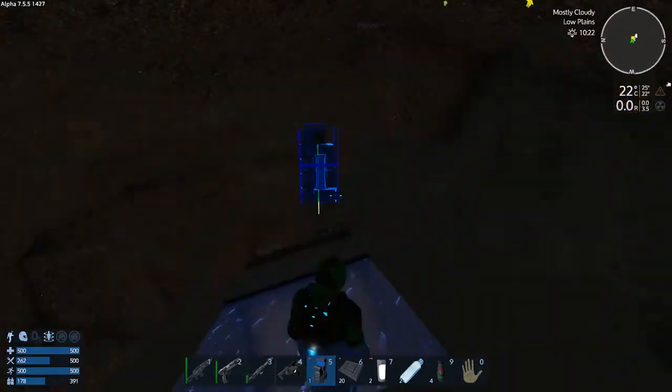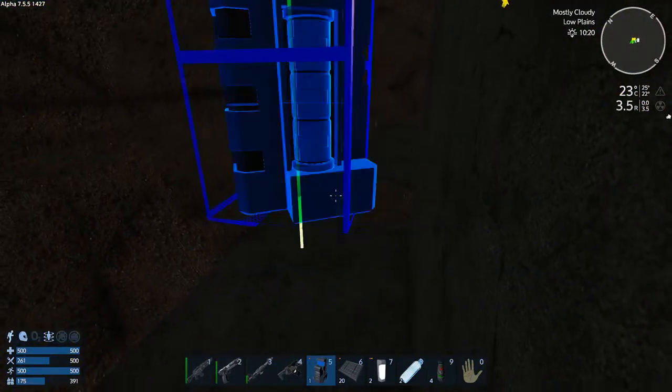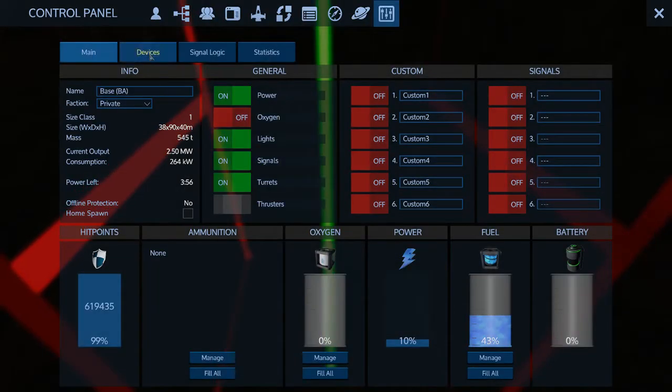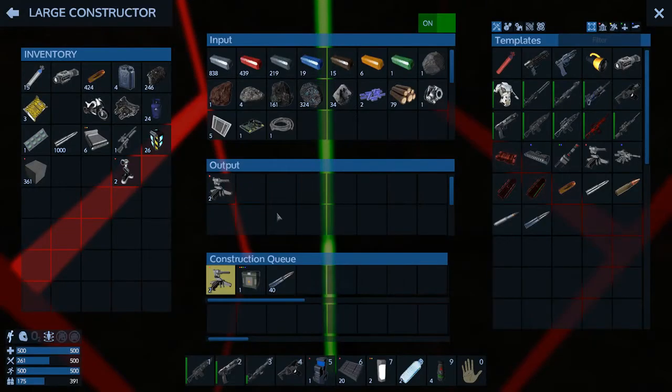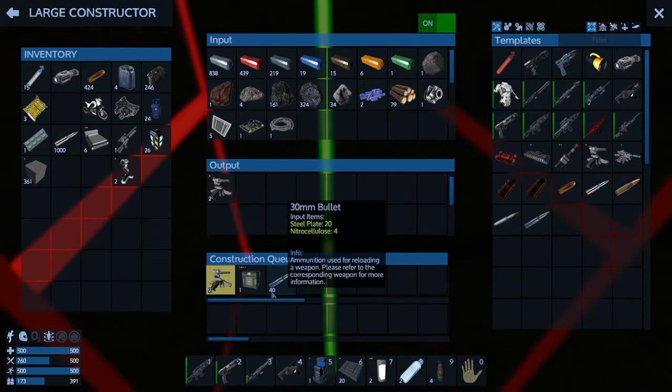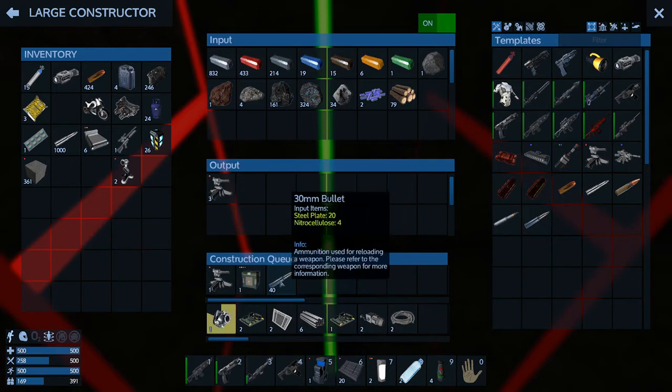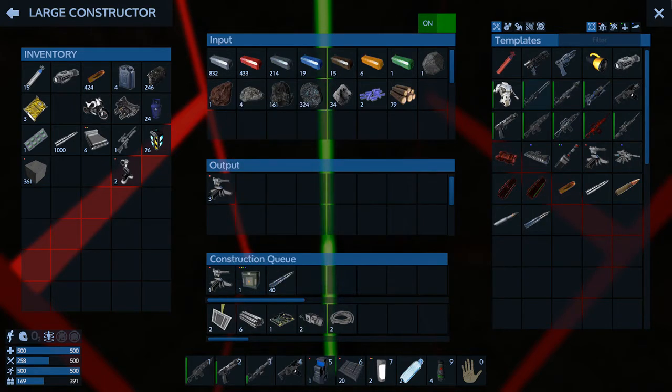We know the drones are on their way because it said they were — that's fine. Let's check how the constructor is doing: two of them built, we can wait. It stopped — oh no, it just took a while to update. It's almost got those up. We'll wait until we have the small ammo box and bullets in there before we throw those turrets in.